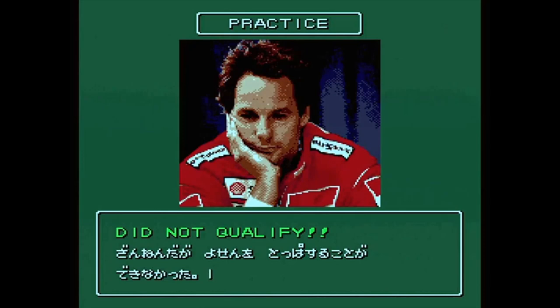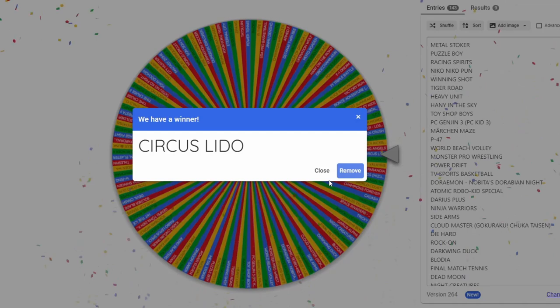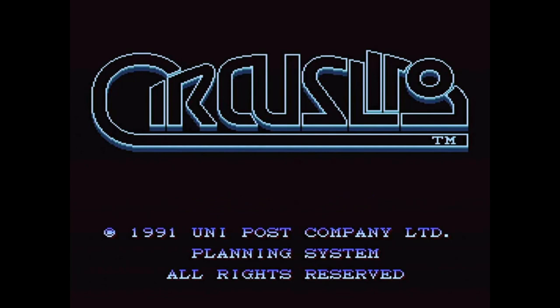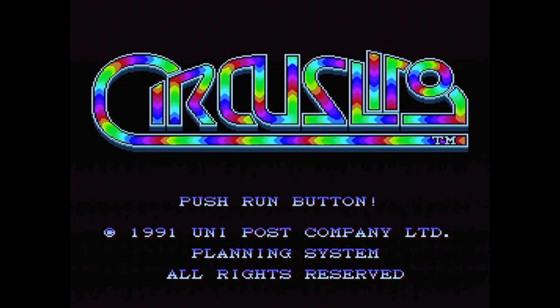The wheel is spinning and the next game is Circus Lido - another game with the word circus in the title, that's two in a row. Let's load it up and see what kind of game this is, because I've really got no idea. It's made by Unipost Company Planning System. The Circus Lido logo is nicely cycling in a variety of colours, and it was made in 1991. Let's push run and see what kind of game this is.